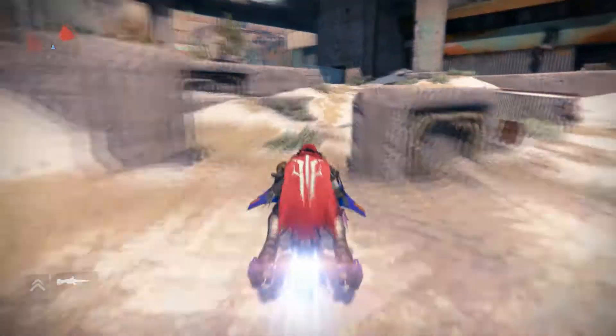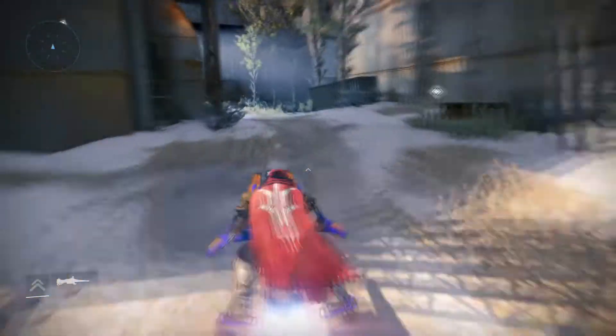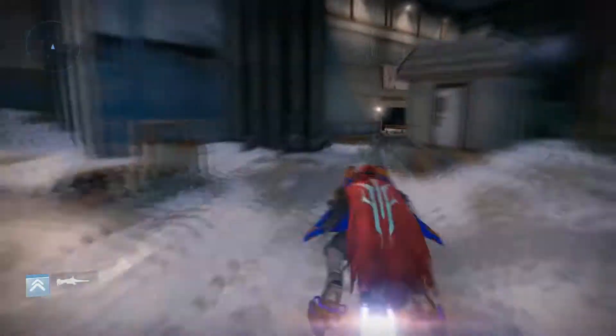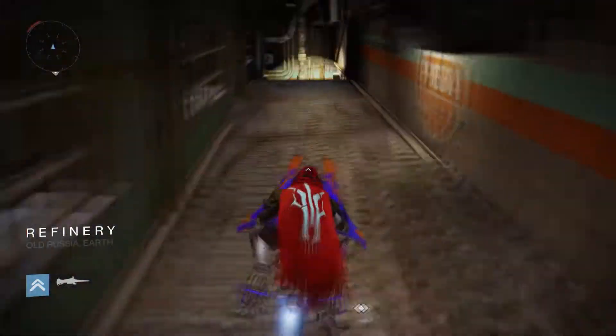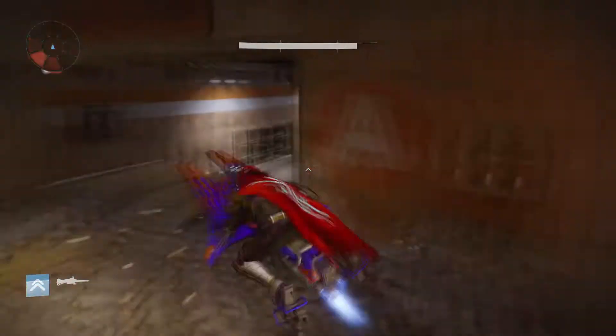So now you're going to see we keep on going through here, through the Divide, and we're going to work our way towards the Rocket Yard. Once we get to the Rocket Yard we'll keep going right through until we get to the Blast. You can stay on your Sparrow almost the entire time, which definitely saves you a lot of time and also prevents you from having to fight any aggro.